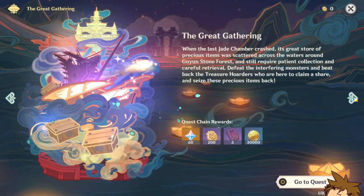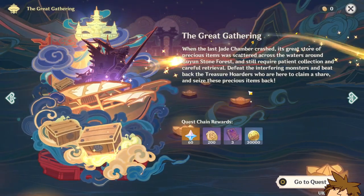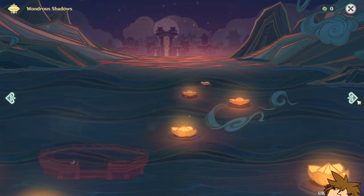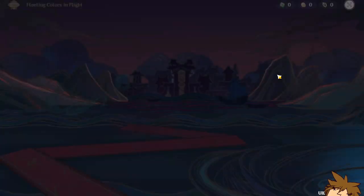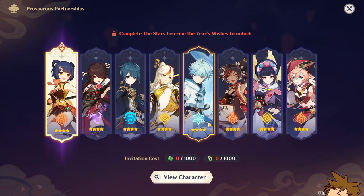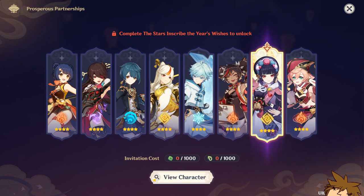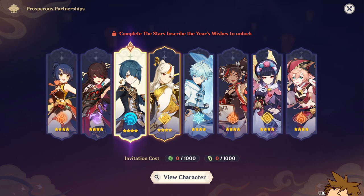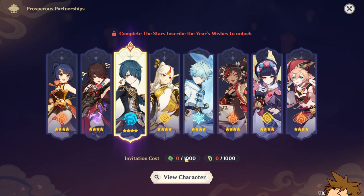For example, the Great Gathering — you have to do the quest and then you'll be able to do all the other stuff. The Bright Window Lanterns also work similarly. Now the Prosperous Partnership is how you pick the character that you want. Obviously here is the Itto/Engine character that I want out of my free-to-play account, however I think I might choose Xinqiu for this one.